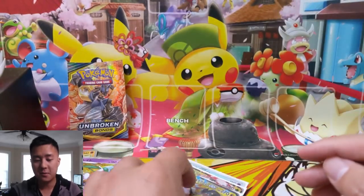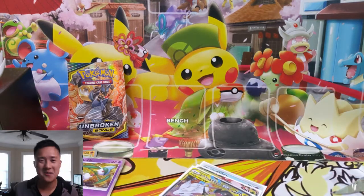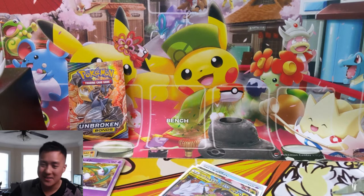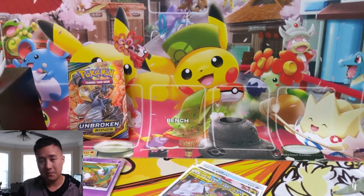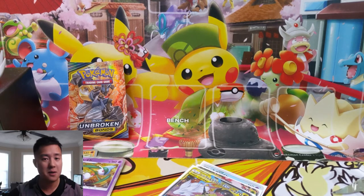That's going to be it for this opening. Definitely don't worry — we're going to continue with the Hidden Fates for sure. It's going to be two weeks of Hidden Fates pin collections, two weeks of tins, and then some period of ETBs. I'm not sure if we're going to do much of the premium collection things, but everything else we're going to have a bunch of openings for. Thanks for watching guys — as always, I'm Wana Turtle and I'll catch you guys next time.